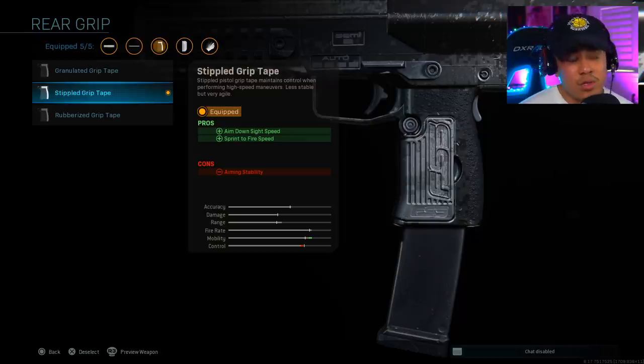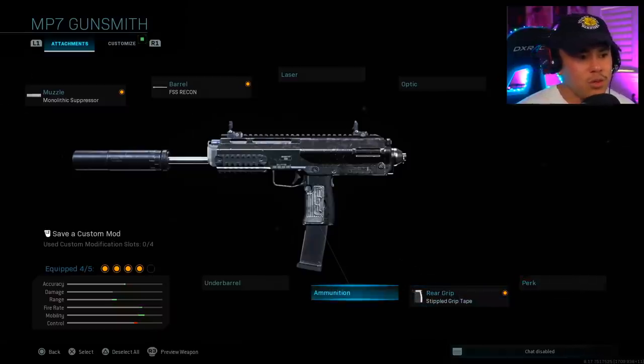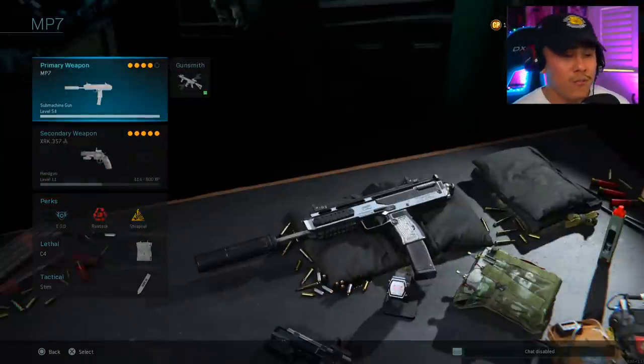For my next attachment I'm running the Rear Grip Stippled Grip Tape — this one is a no-brainer. Aim down sight speed and sprint-to-fire speed are the pros, definitely a must-have for close-quarter combat. Now since Sleight of Hand was optional, you could actually run either the 50-round or 60-round mags instead. It being an SMG, you're not really going to feel that penalty in your movement speed or aim down sight speed.